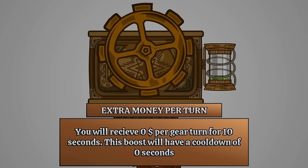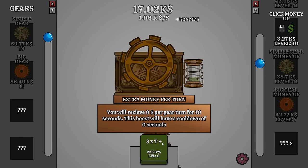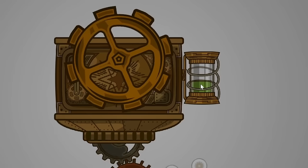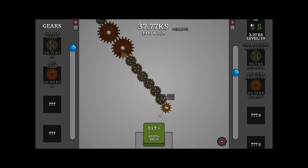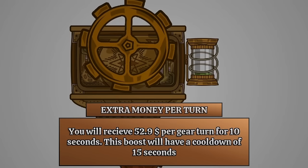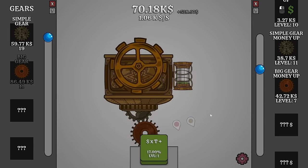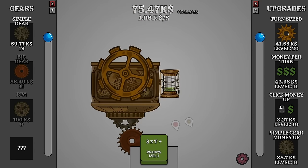Now what is it doing? Extra money per turn - you'll receive Yeti per gear turn for 10 seconds! Well let's go ahead and do that. I guess because this part needs to fill - if I click will it fill faster? Let's just let this little bar fill up all the way to 100. Now it's saying we receive $52 per gear turn for 10 seconds - but it can level up again? I can't wait to see that. It fills up faster if we increase the turn speed as well.